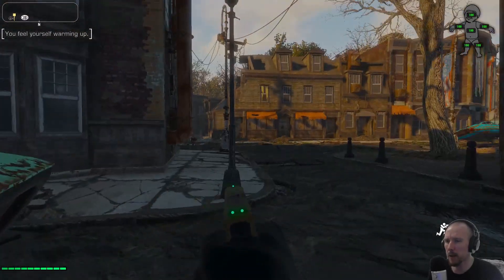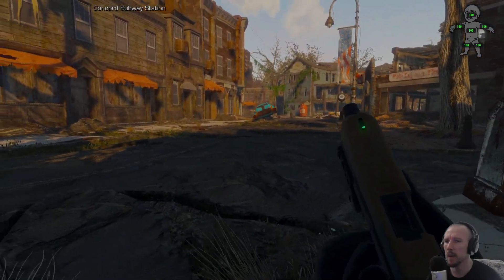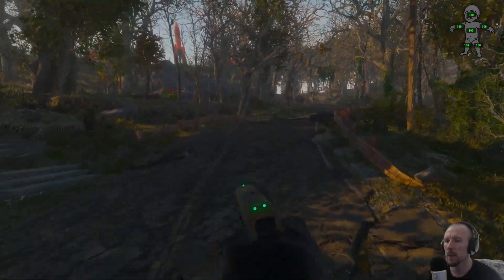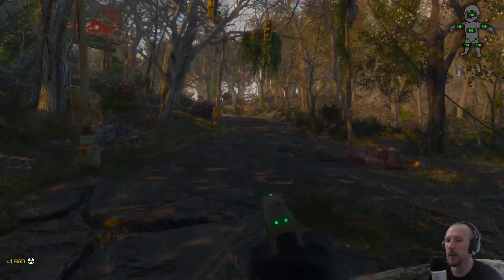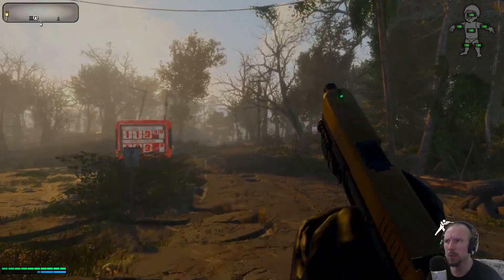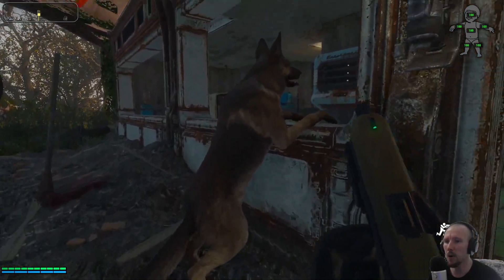I'm pretty sure that's enough of an update with regards to any little changes that need to be made — the field of view looks a lot better. I've had a little bit of input on what to do about this place. For now, there is another mystery that has come to my attention back over at Vault 111 — something I was unaware of that, if I was playing without external input, I would probably not discover. We have a little mission here — let's say hello to the one and only Dog Meat.